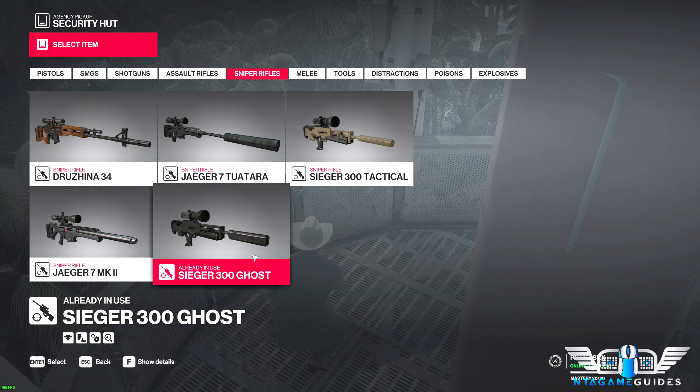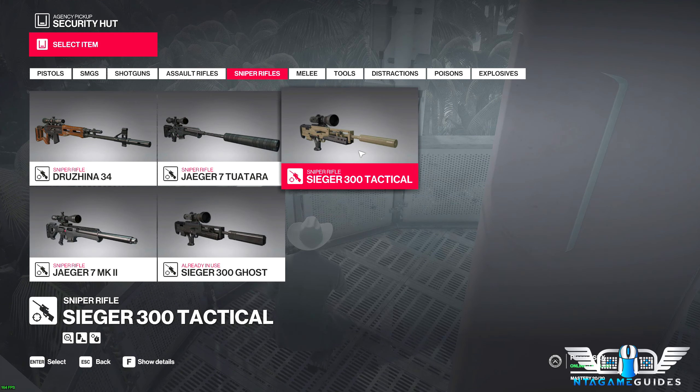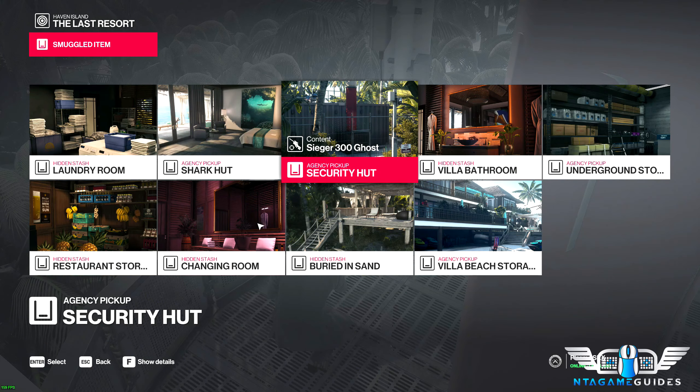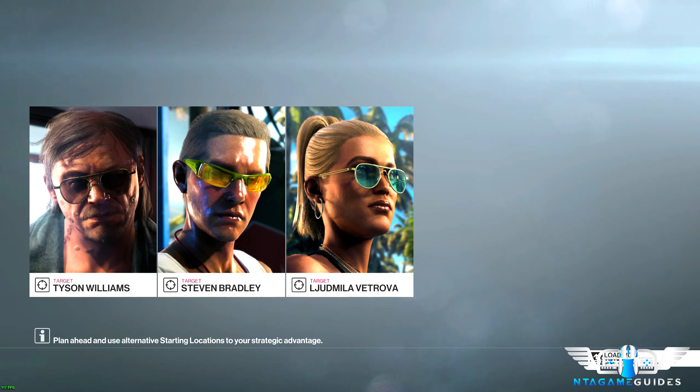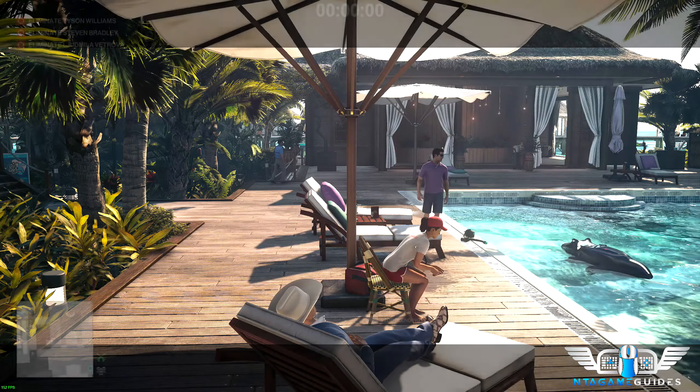For this next one we need a sniper rifle - we're going for a sniper assassin. I always bring the 300 Ghost, but I believe I got this specific one from an escalation. You get the Jaguar Sniper Rifle when you reach level 20 mastery on this level.